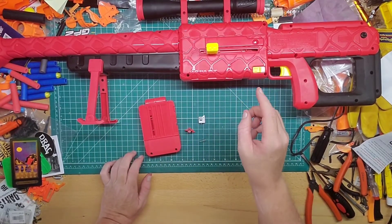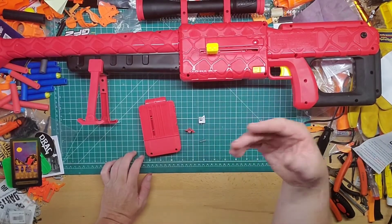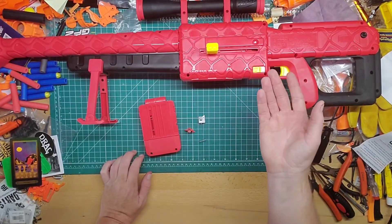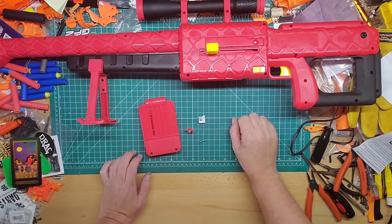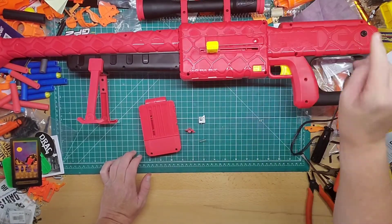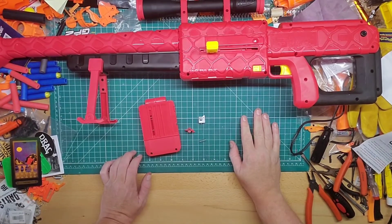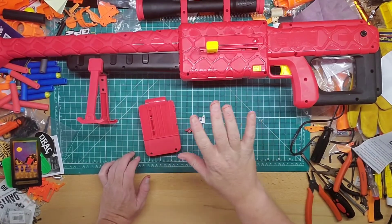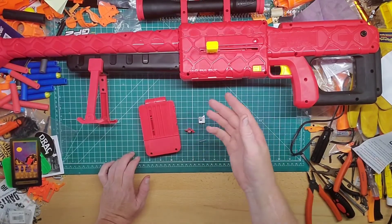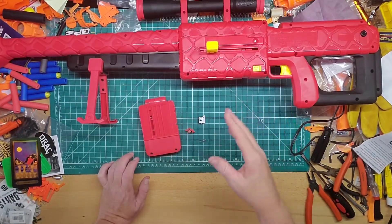I tried to put a bigger spring in, but basically the internals are a Retaliator. So if you really want to get this up and going, you can get a whole Retaliator kit from Out of Darts, Worker Mod, AKA Blaster Mod, or whoever you buy those from. I wasn't going to put the money into it because it's not worth it to me, so I just took out the air restrictor and put the stock spring back in.